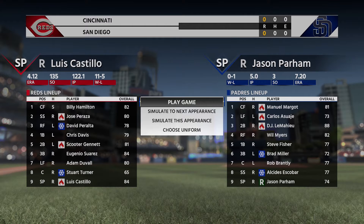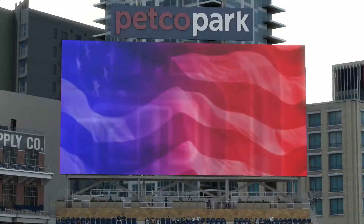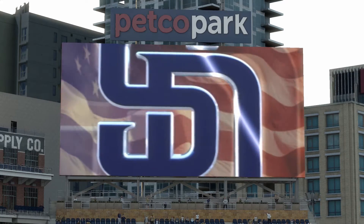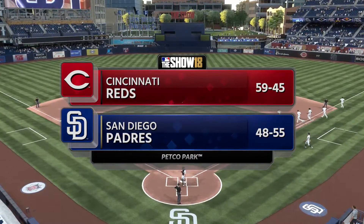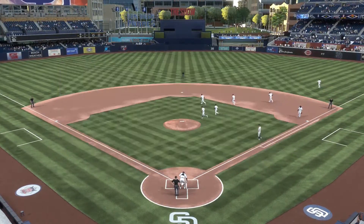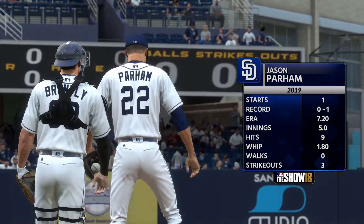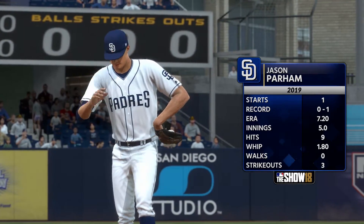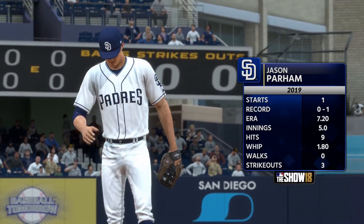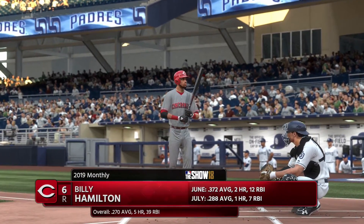Our next outing will be at Petco Park against Cincinnati. Downtown San Diego and Petco Park on a Thursday night — the first of a four-game weekend set between the Cincinnati Reds and the San Diego Padres. Jason Parham gets the call for Game 1 of the series. He comes into this start having lost two of his last three starts, so you know he wants to get off on the right foot.